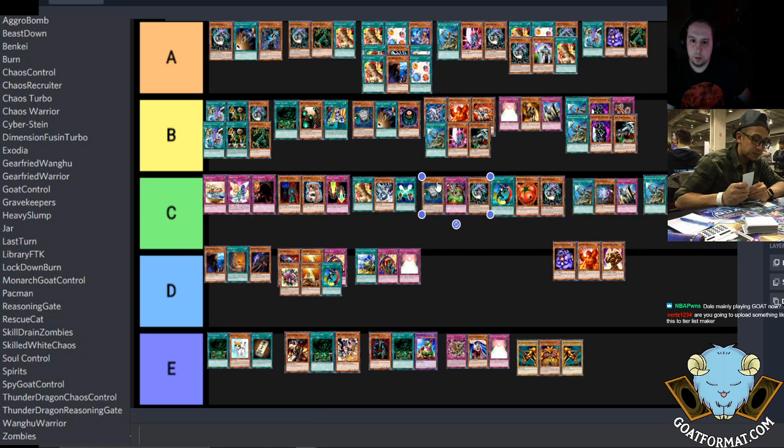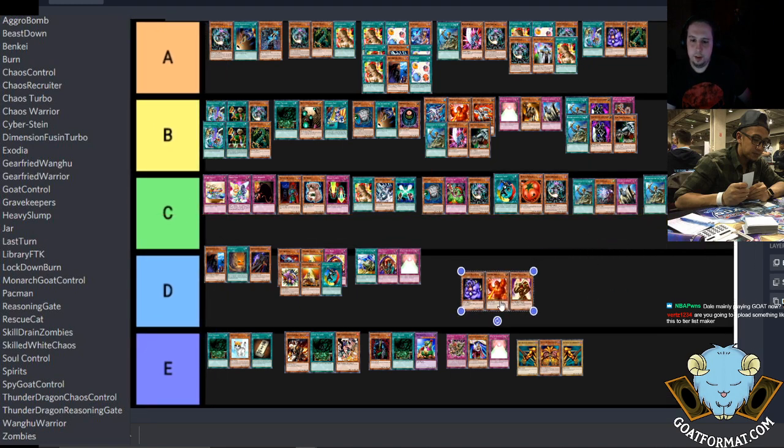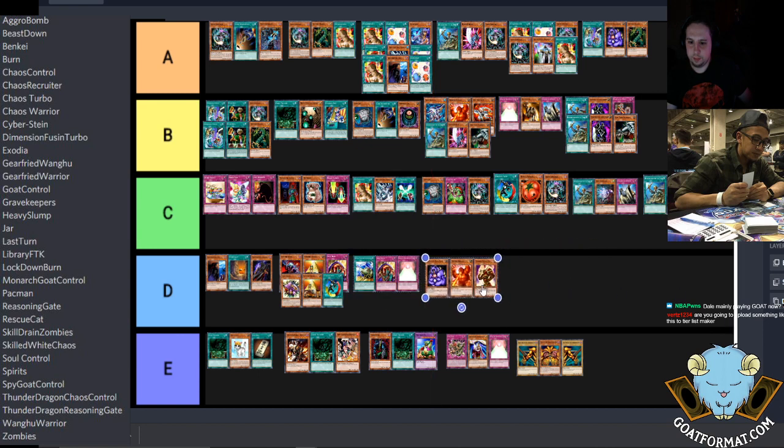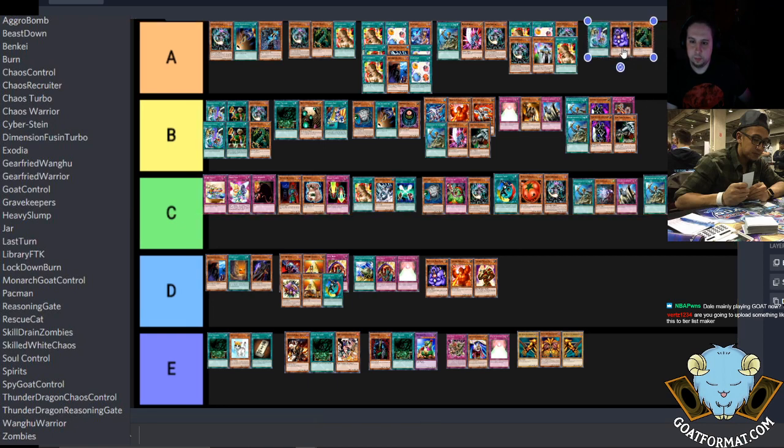That Spell Canceller deck is similar to what I try to do against Reasoning Gate with my Solemn Goat Control — get an Air Knight as fast as possible and turn it into a Bolter. I think so lowly of beast down — it's just the worst version of better decks. The beast down deck would probably lose to Gravekeepers. It's more consistent than Rescue Cat and alt-win decks — you can literally go Berserk Gorilla turn one, turn two Enrage Battle Locks, and kill on the third turn.